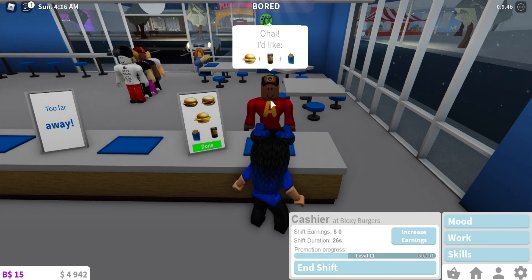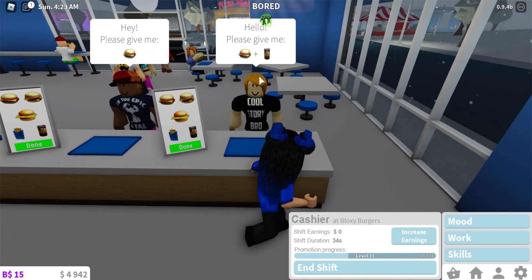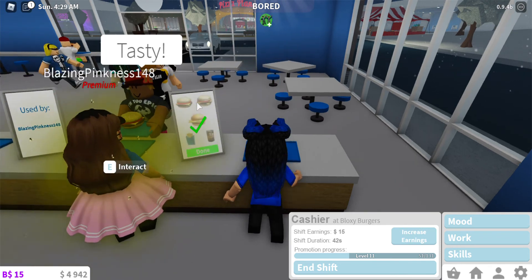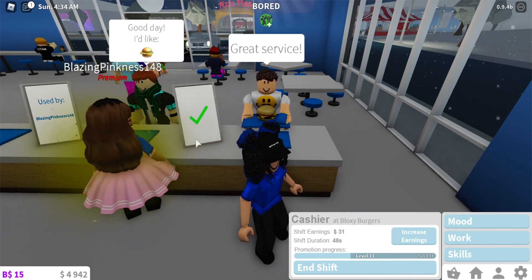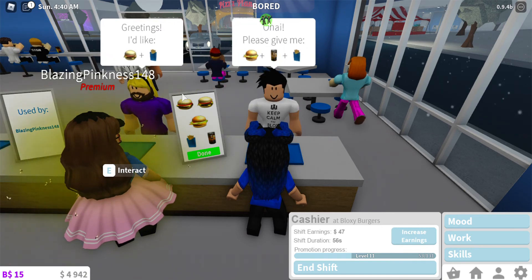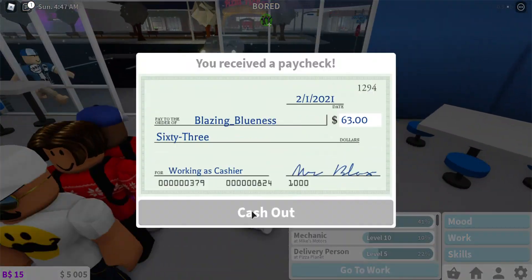How to do the burgers job: all you gotta do is see their order and then pick the picture that they want - just pick the picture on this little board thingy. On an iPad you'll have to click and choose what they want individually, because it's much different for iPad and computer. We're on PC right now so it's going to be different.